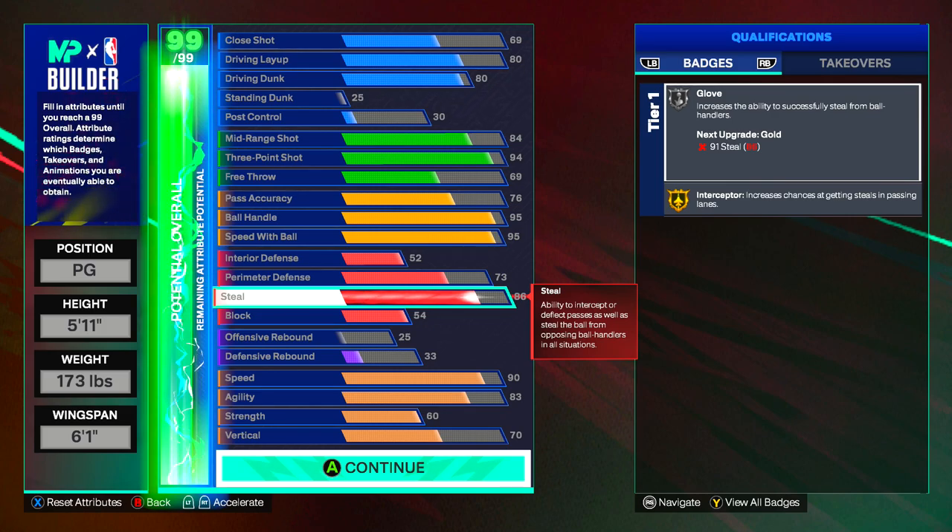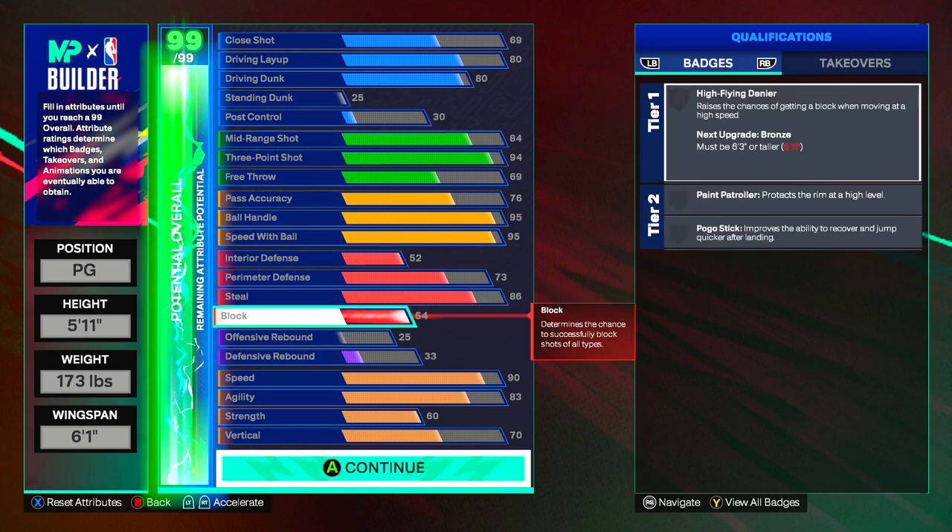This is a good amount of attributes towards the steal — if you know how to steal the ball you'll get a lot of steals with 86. Our block is a 54, which also goes with interior defense. If you jump and use your block you will be able to stop animations and guard the paint a little bit for anyone who's not too tall — basically up to about 6'7", you'll be able to stop them even with these low interior defense and block numbers, because together they stop animations.